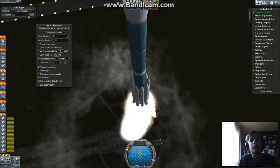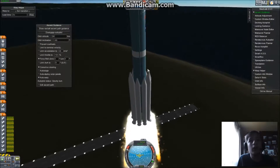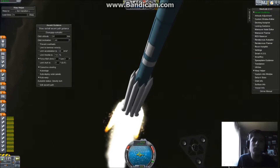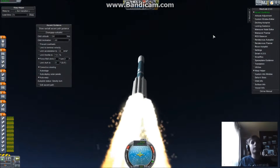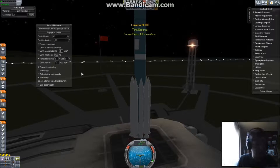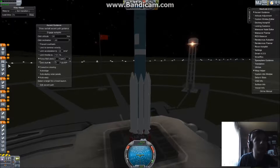Even more smoke than the H, it would appear. Corrective steering is good. If you're wondering why I needed to do that, it's because I had infinite fuel on it, because Dawn was starting to run low.